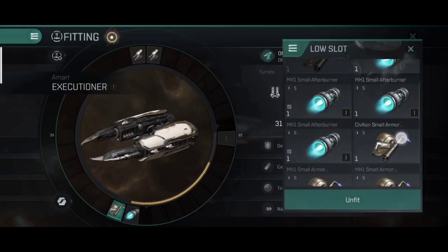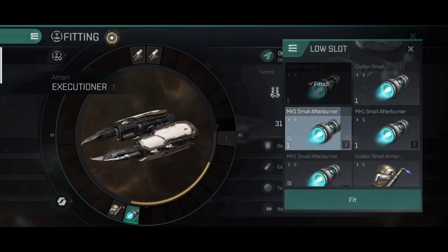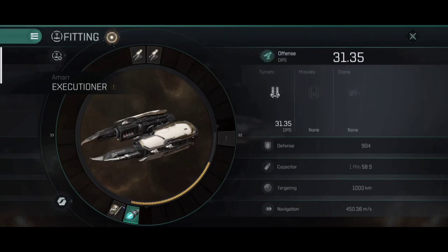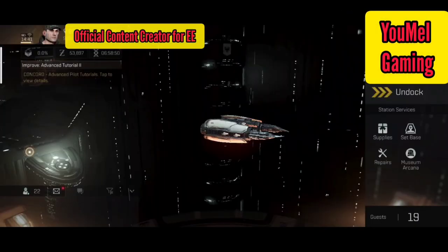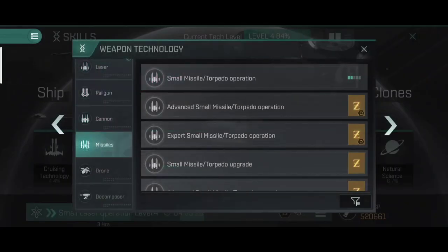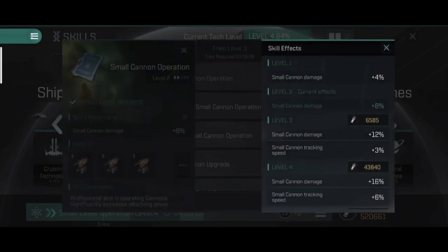I'll also change my armor repairer to an MK1 small armor repairer, and my afterburner to an MK1 small afterburner. You don't need to worry much about the mid slot at this point. With MK1 gear equipped, my DPS has shot up hugely and is now sitting at 31.35. If you want to increase your DPS further, go into Skills, then Weapon Technology, choose your weapon type, and upgrade those statistics — for example, small cannon damage gives a 4% increase per level.